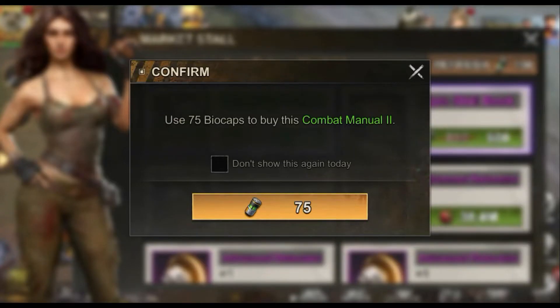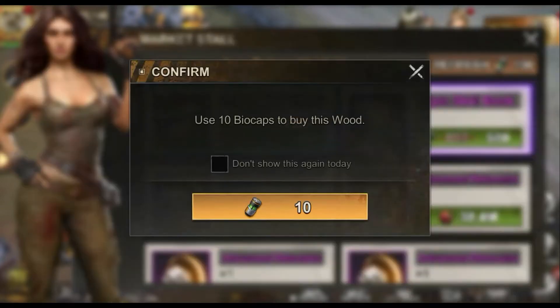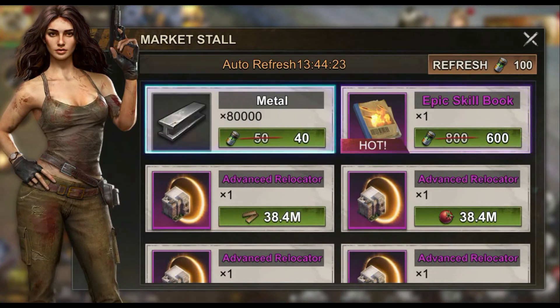Four advanced locators that usually cost you 16,000 biocaps, or if you found resources you can get them for free.